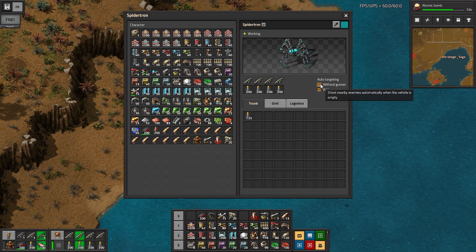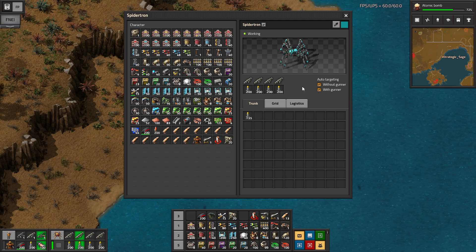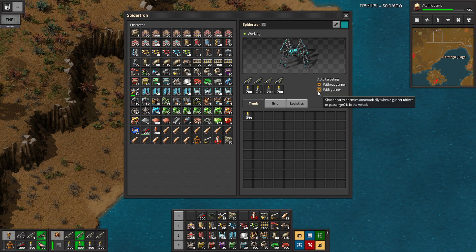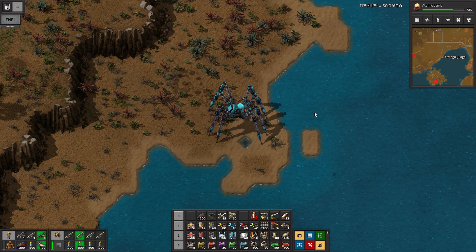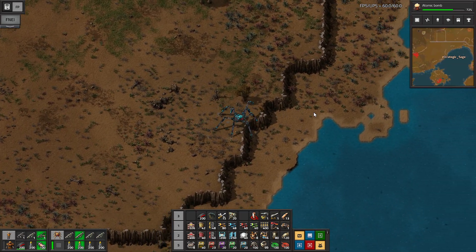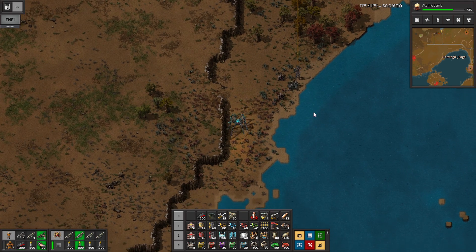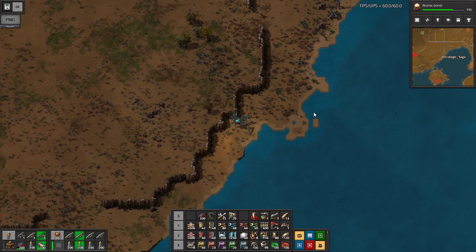Auto-targeting works either without or with the gunner — I'm leaving it at with gunner on, so we're just going to walk around in this. If you want them remote, you can do the without-gunner option only. These walk over any obstacle: over cliffs, over trees, over your buildings, over trains. You will never run into a train if you're in a Spider-Tron.